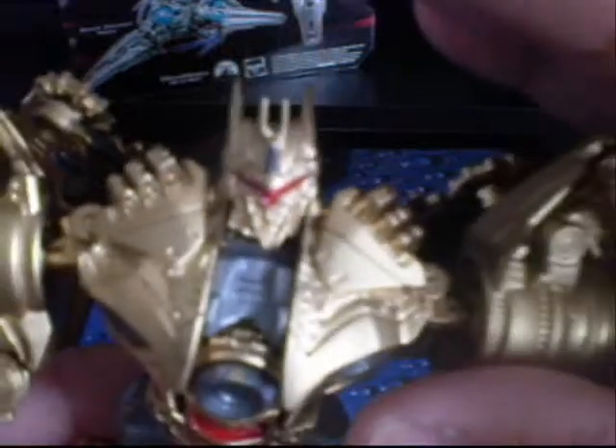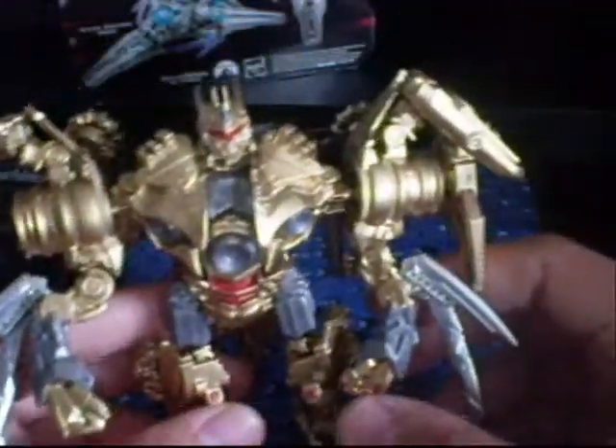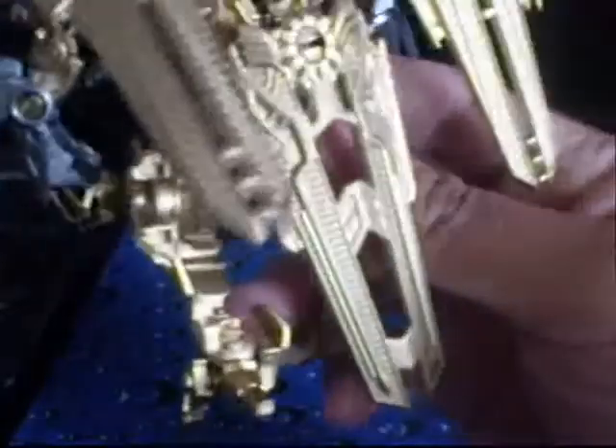His chest. Close-up of his head — he still has the red visor, with some little red detail up there. And his back — it's pretty much just plain gold, but it looks really nice, especially when light shines on it.